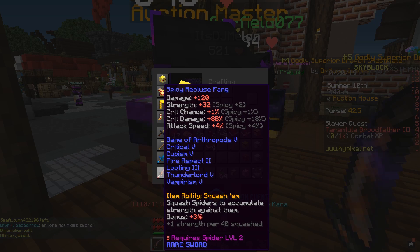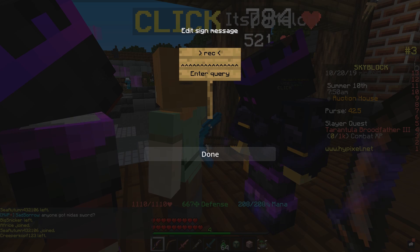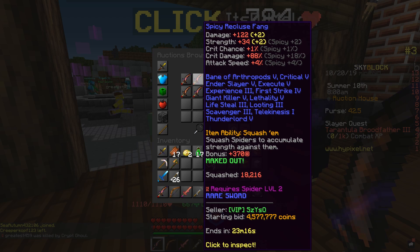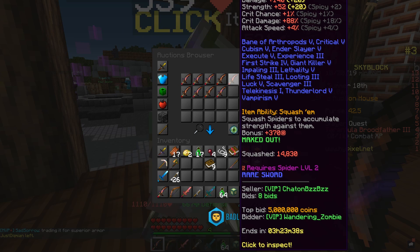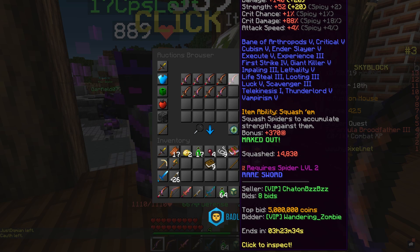Right now I have a bonus of plus 3 strength, and I get another plus 1 strength per 40 squashed. If we go in here and search up swords, ending soon — there was a really good one on here earlier. It even says in all green bolded out 'maxed out,' so it's plus 370 extra strength, which is honestly ridiculous. Maxed out, this thing is actually stronger than an Aspect of the Dragon or your Midas sword when you're fighting spiders.